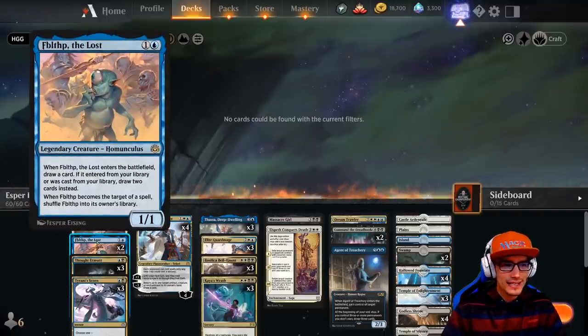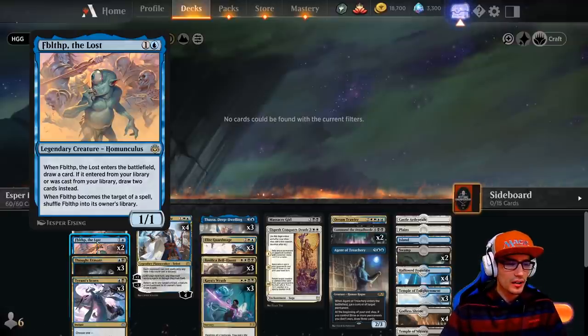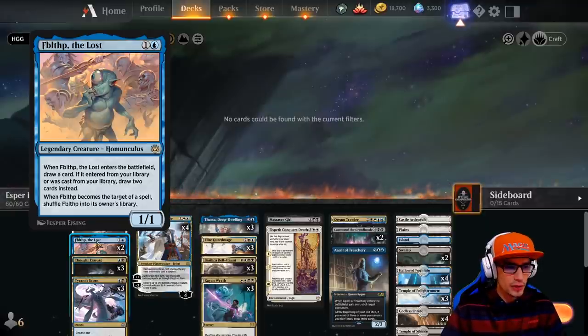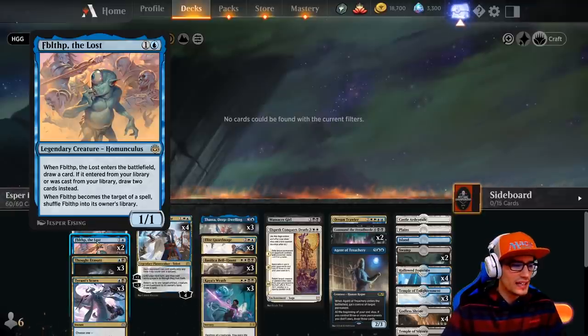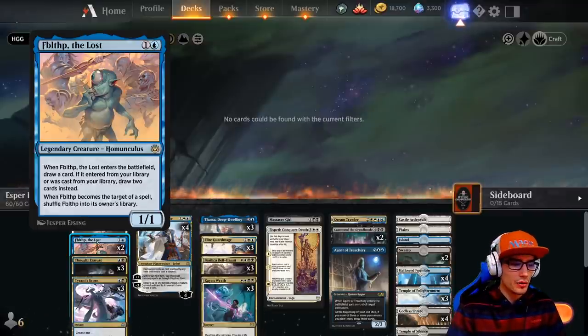Flip-Flip the Lost is a 1-1, so not very good value here. However, when he enters the battlefield, draw a card. If it entered the battlefield from the library or was cast from your library, draw two cards instead, so that's kind of unique. And when Flip-Flip becomes the target of a spell, shuffle Flip-Flip into its owner's library.